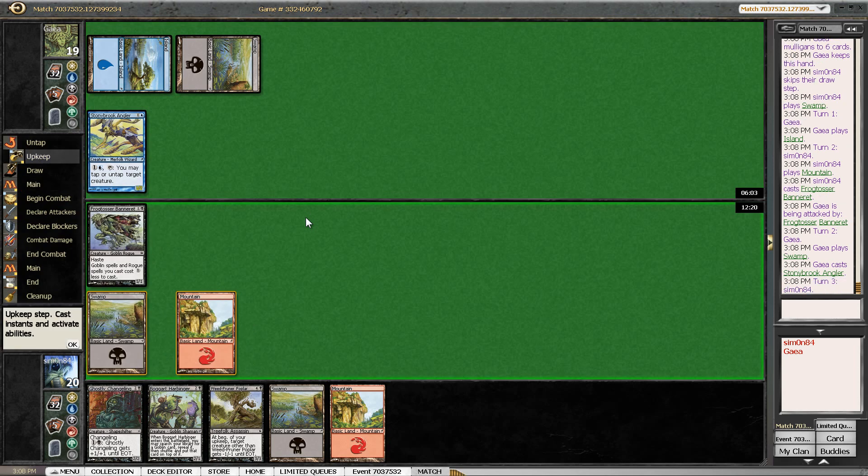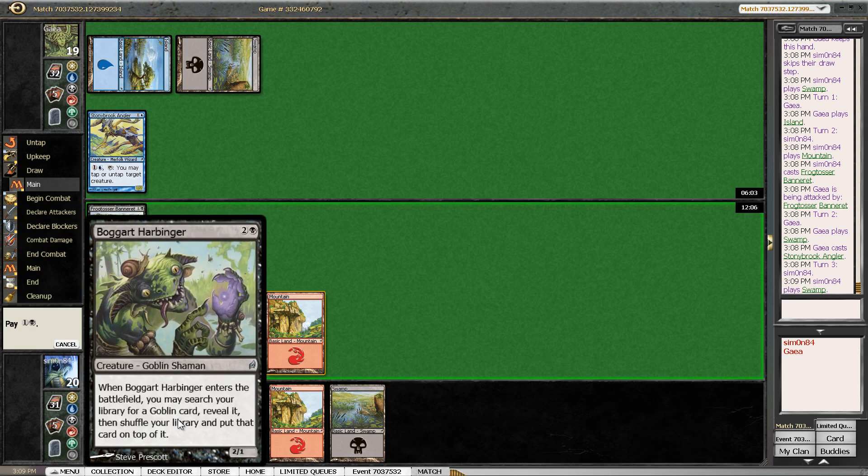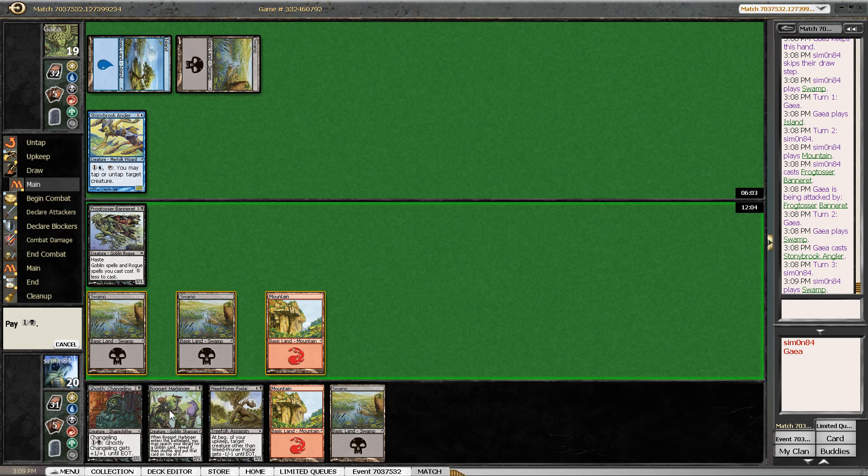That way I at least have the Inversion for all kinds of shenanigans that I want to be doing. And I also have Weed Pruner Poplar on five, so my curve is actually pretty amazing. I'm just conceding — probably because of the time, also a million to six I think. But this was still a very premature concession.